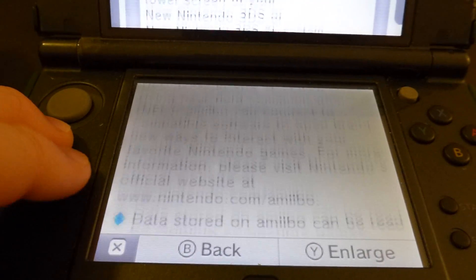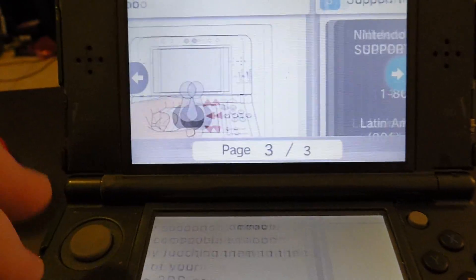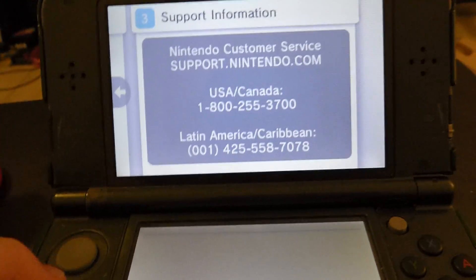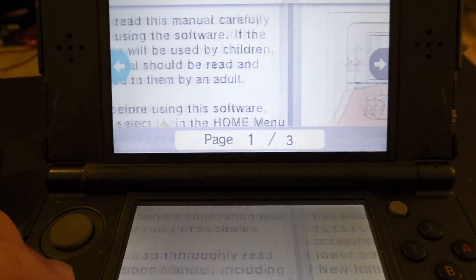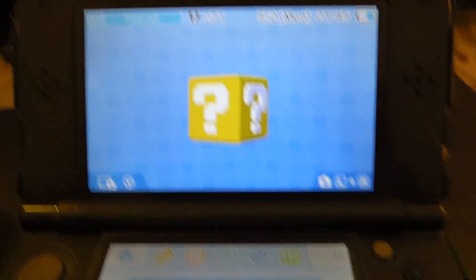It's just the generic Amiibo info that every Amiibo game has, and then the support information is just their phone number. That's all it is. So that manual is completely useless and doesn't tell us what this thing does.